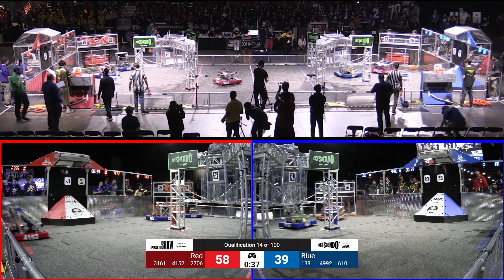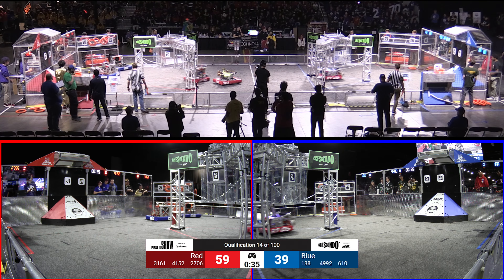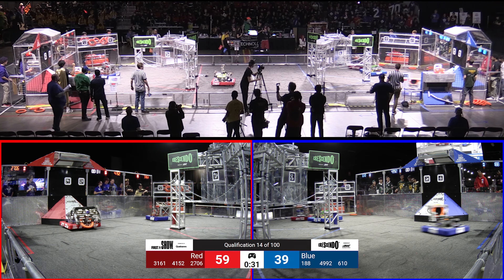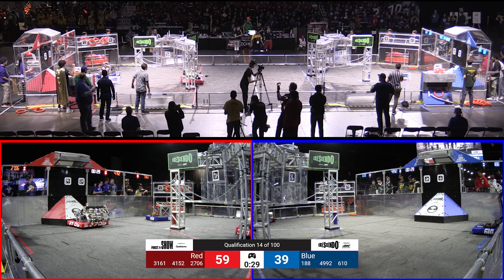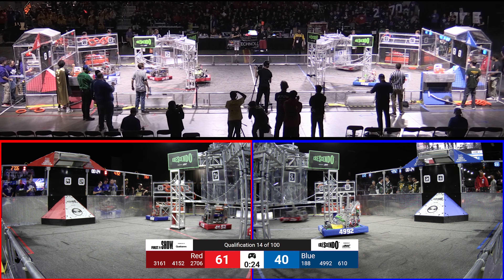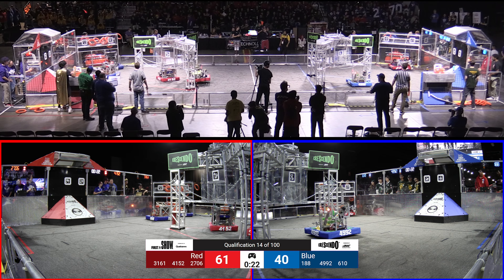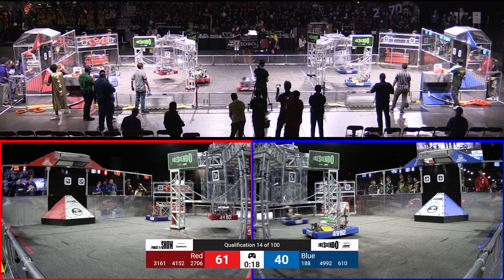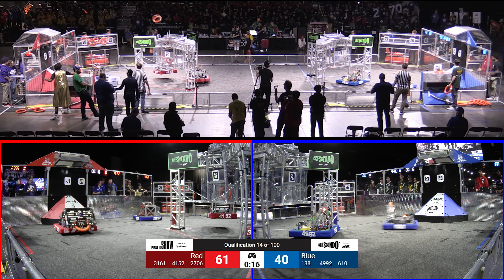Hoyer Robotics, 3152, going to drop another note into that amp. Merge and Hoyer working together to overcome the fact that 3161 is not moving. 288 is also not moving. Here comes 3161, though — they're actually going to go over to their stage and climb preemptively. Looks like they're having some issues this match, taking advantage of a little bit of mobility that they have. The Red Alliance didn't actually have a competition bonus, so they do need four more notes for that ranking point.